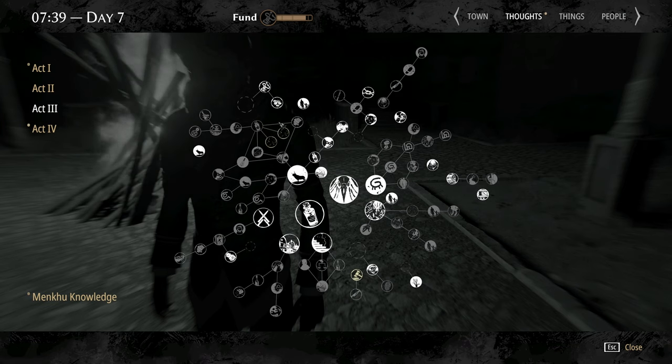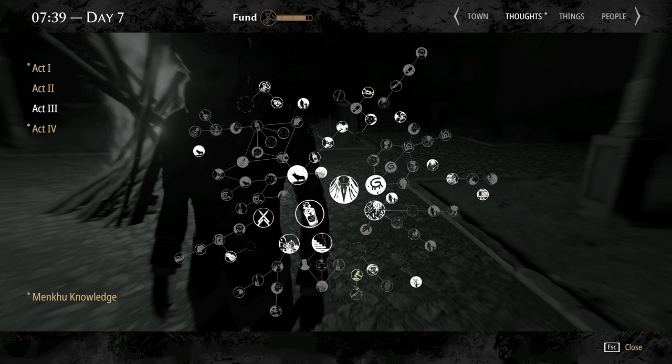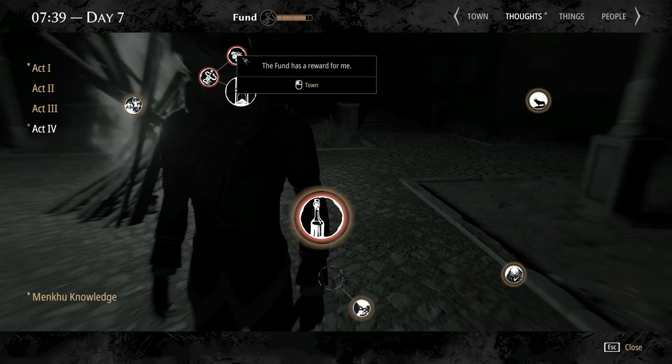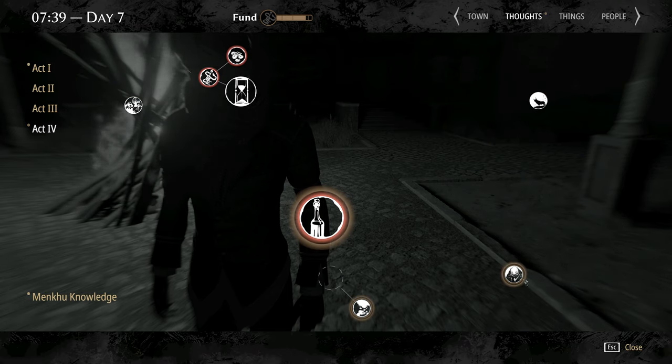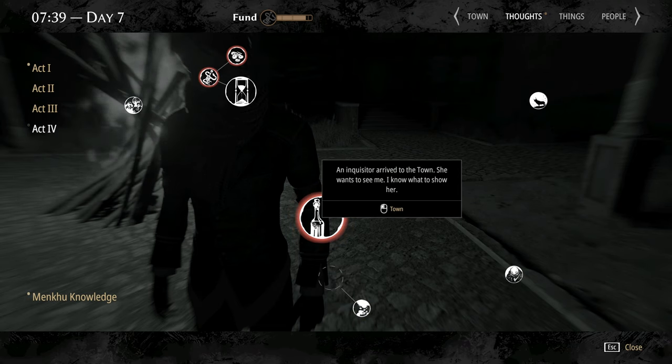I don't think I really missed anything of significance in Act 3 — I basically got everything. Nice. New work is waiting for me at the hospital. Sudden evenings, kids gather at the station. Earth after dark. Rivers of blood. Inquisitor.